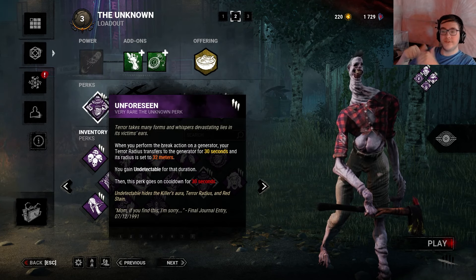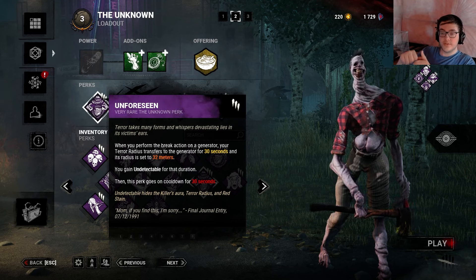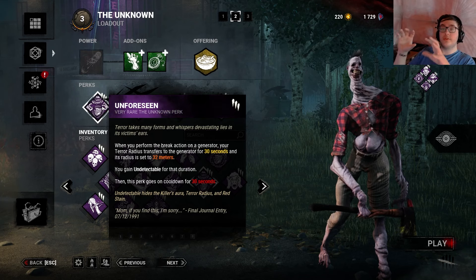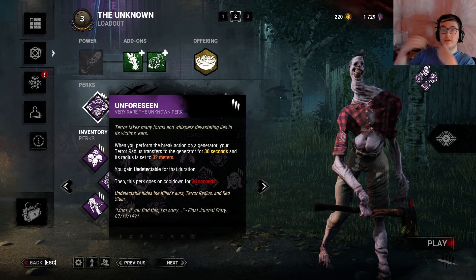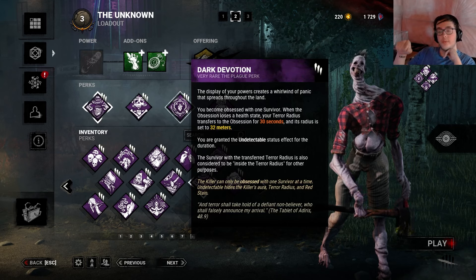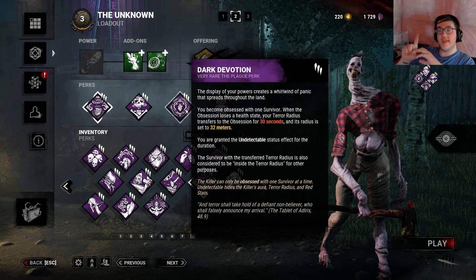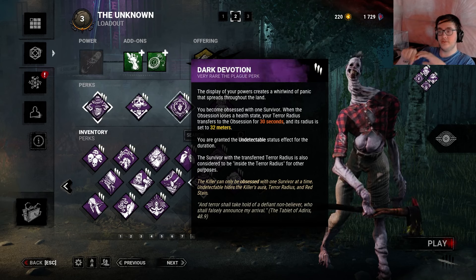We have Unforeseen, one of his perks. When you perform a break action on a generator, your terror radius transfers to the generator for 30 seconds. So the generator basically gains your terror radius, and then you gain no terror radius. We also have Dark Devotion — when you damage your obsession, they gain your terror radius and you gain Undetectable.